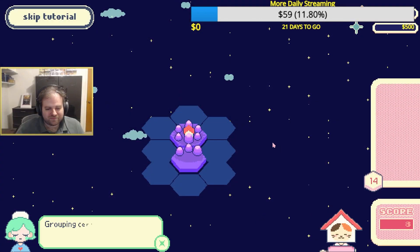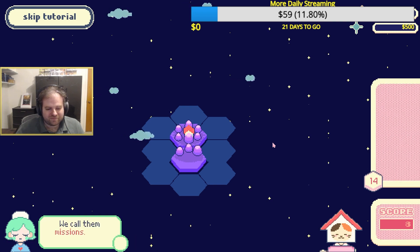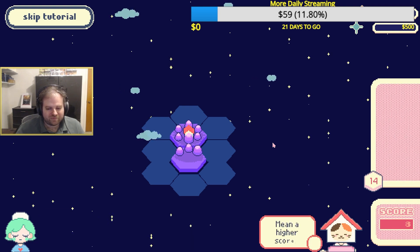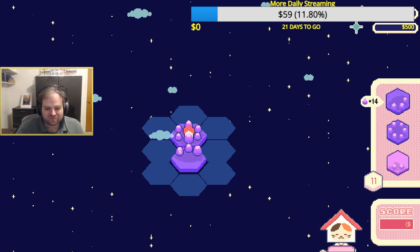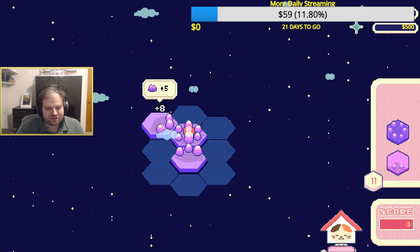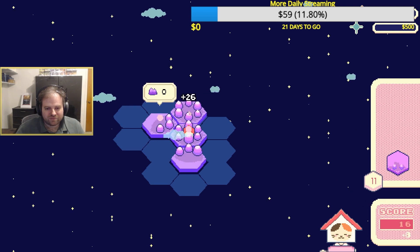And now we turn to something a lot more cozy with Bubblegum Galaxy. This is a kind of puzzle meets city builder style game. It is our first day on the job at a company that builds galaxies, and we accidentally delete the entire galaxy we're in. In order to fix things, we must rebuild things one planet at a time.